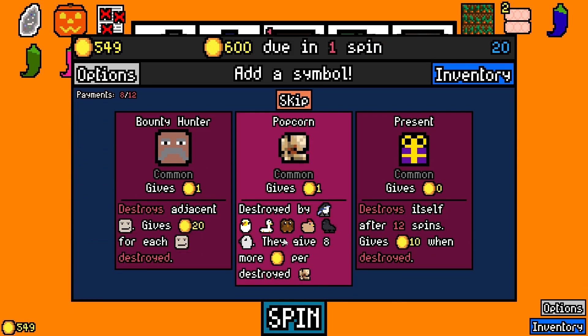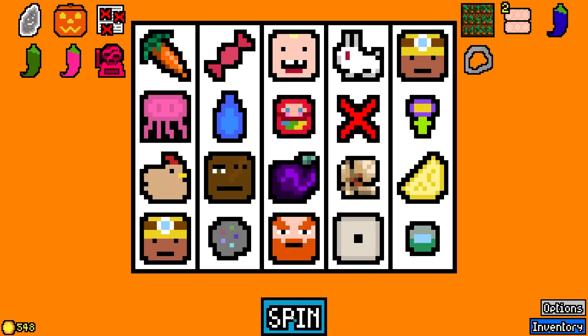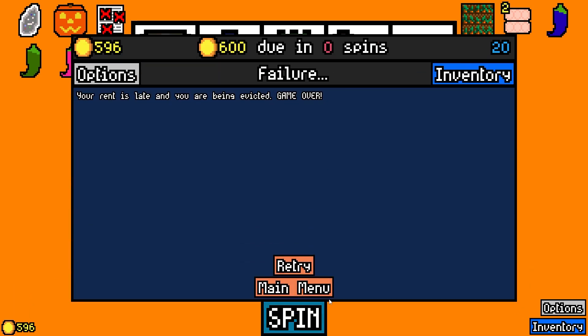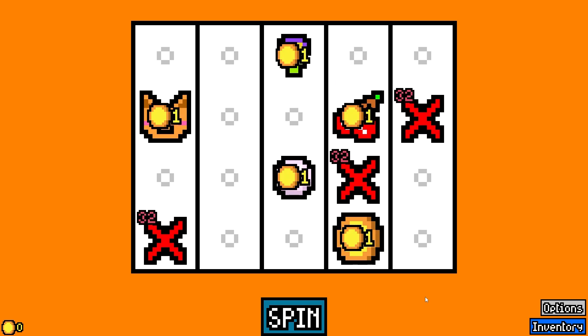We almost got 50 on that roll. This has got to be 60 bucks. We're so close — four bucks off, man. We had such a good roll going. Yikes. You know what? Reroll it, it's okay. That was a lot of fun regardless. Let's just do another spin, guys.